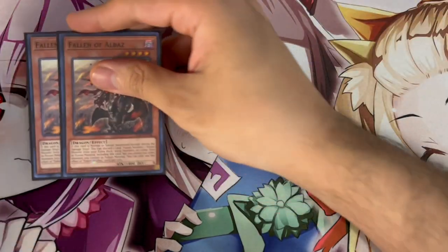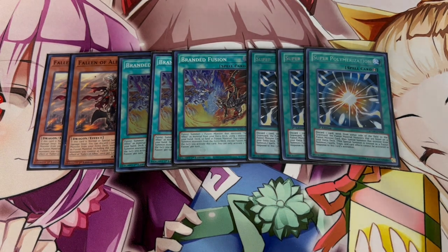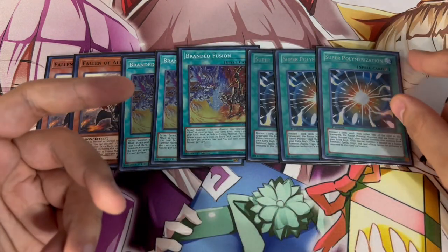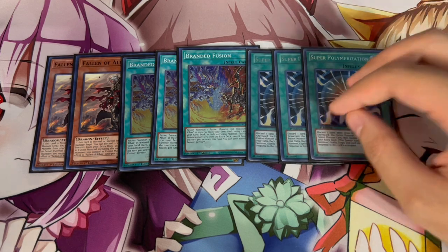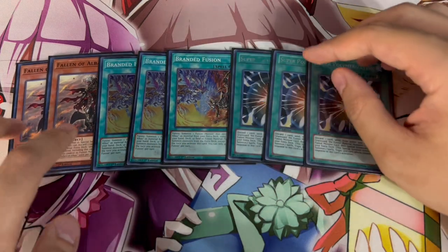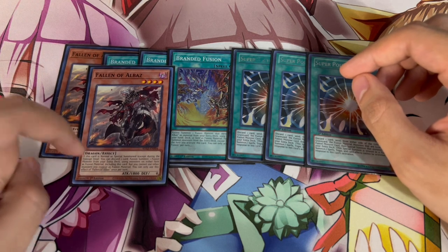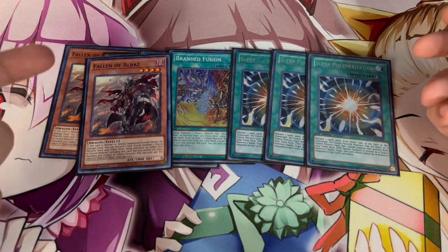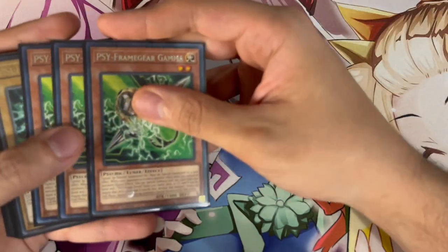For the Albaz engine we're playing two Fallen of Albaz, triple Branded Fusion, and triple Super Poly. Super Poly is a dumb card — going second and blinding second every time, it's great against all the fusion-heavy boards in today's format and can't be responded to. Two Fallen of Albaz is nice because you can special summon it on your end phase via Sprint or Titanic Galaxy and use it as essentially a Super Poly to break remaining boards.